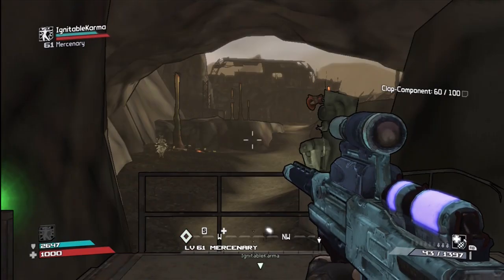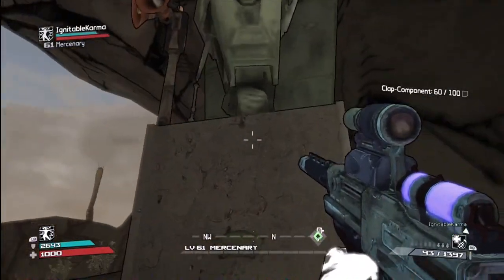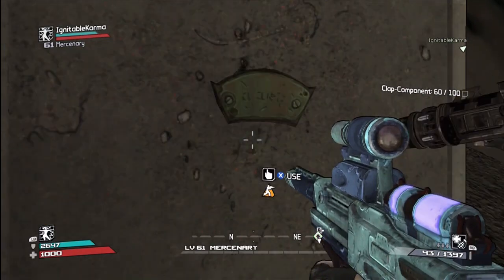So here we go, first into the Dividing Faults — it's right when you walk in, it's right there. You can't just look at it like I did; you have to actually use X to use it and read the little text, and that counts as one.